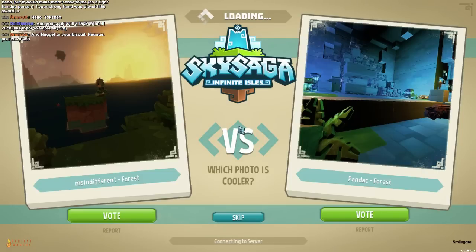We're going to go to our home island. As far as I can tell, your friends can join you on your island, you can join your friends' islands, and then you gather up and go on adventures. I'm going to show you how you do that now.